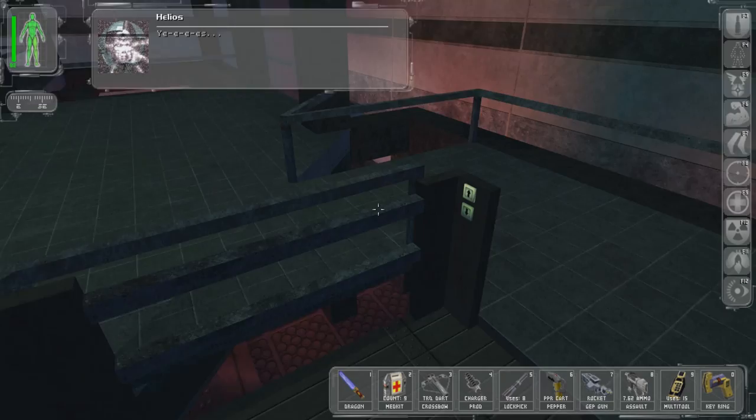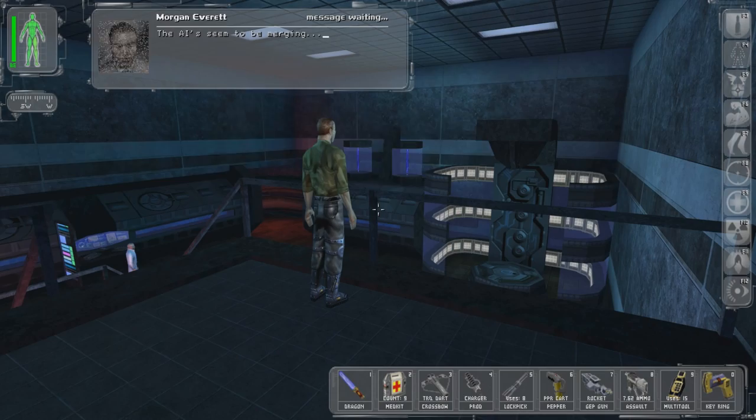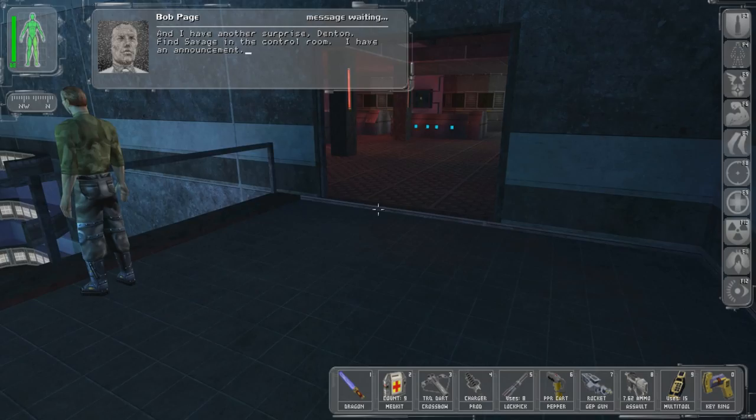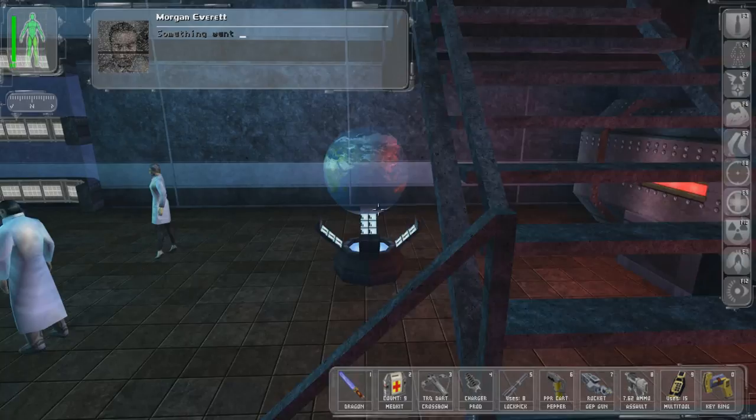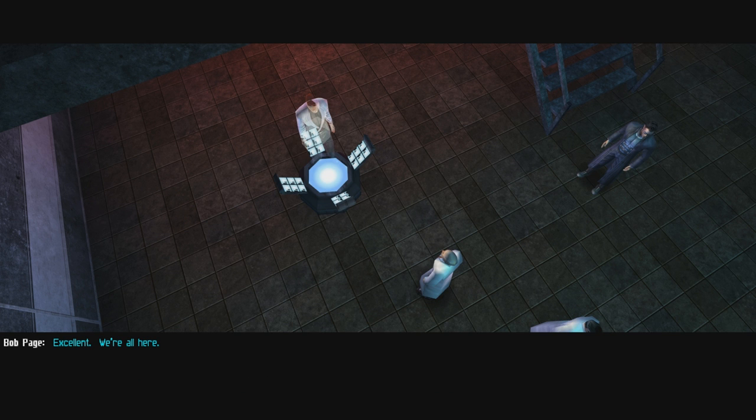Uh-oh. Hold on — you forgot about the Aquinas protocol. I was listening to Daedalus all along, waiting. The AIs seem to be merging. I have another surprise, Denton. Find Savage in the control room — I have an announcement. I'm guessing he's going to command me somehow to kill him. Something went wrong, JC. I'm looking into it.